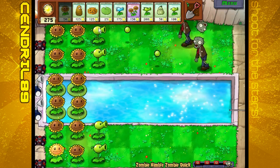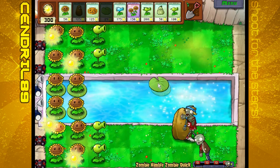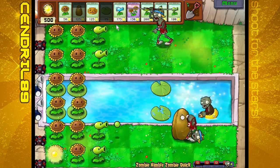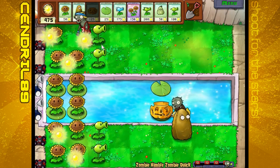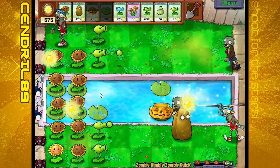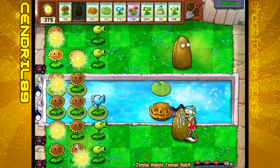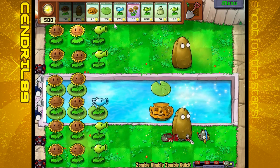It kind of makes it hard to click on the sun sometimes. You need a Tall Nut. Put that there. That didn't go as well as I wanted it to. I might need a Lily Pad. Yeah, this is just really crazy for me because I can't click on everything fast enough.